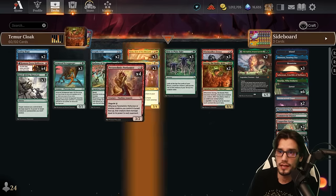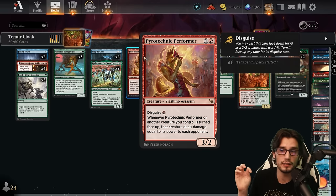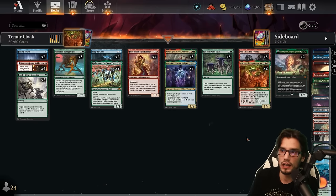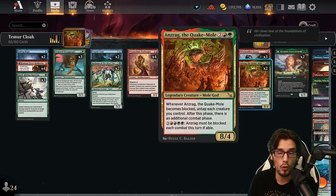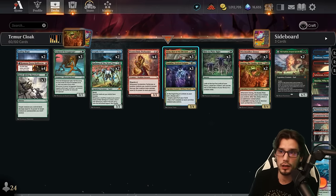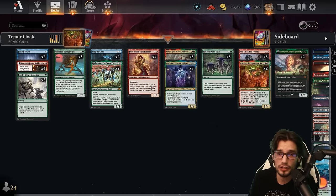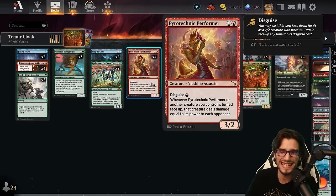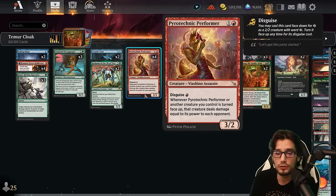We'll also be utilizing the Pyrotechnic Performer — two mana, three power, two toughness, disguise for one. Whenever it or another creature we control is turned face up, we deal damage equal to that creature's power. That's pretty crazy because we do have some heavy hitters in the deck. So if we can, with Vanifar, put face down a Quake Mole and then flip it up either manually, automatically with the Old Gods, or by paying four mana — we're going to deal eight damage to our opponent per Performer. It's a non-legendary, so we can stack them. Really, really cool and very high damage output. Face power and toughness being three/two is not bad either.